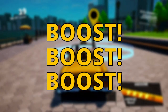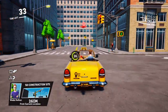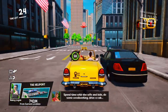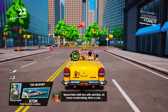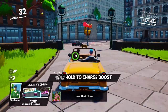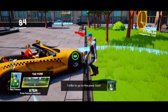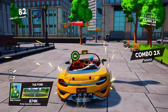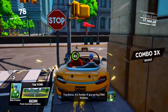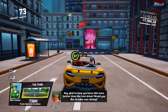Boost, boost, boost! Every second counts when you're delivering a paying customer to their destination and the best way to ensure a speedy journey is to boost. Once you've stopped to pick up a passenger, hold the left and right triggers down while the passenger hops into your cab and then release once they're settled. You'll get a nice little boost that will shave off a couple of seconds from your journey time. For extra savings make sure you're facing in the right direction before letting go of the triggers — you can adjust your car's direction while the passenger is getting in.